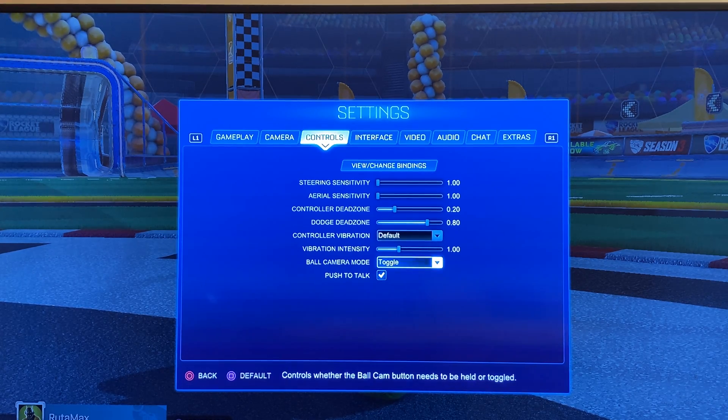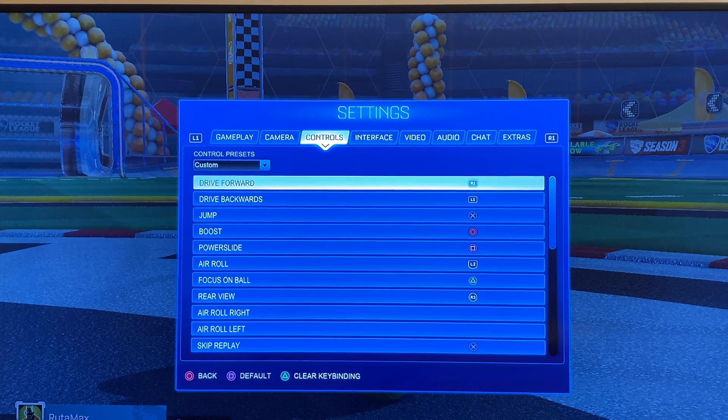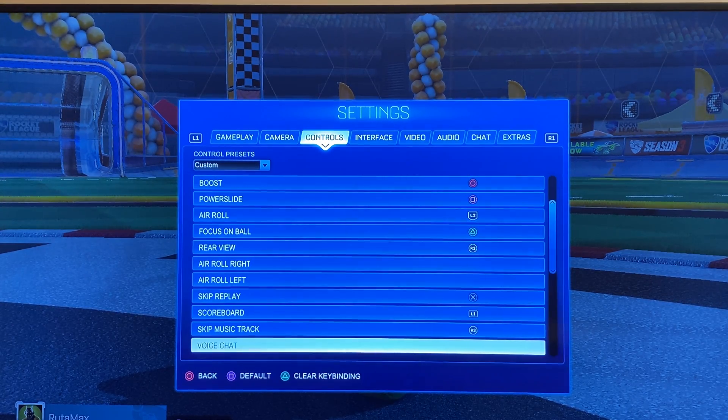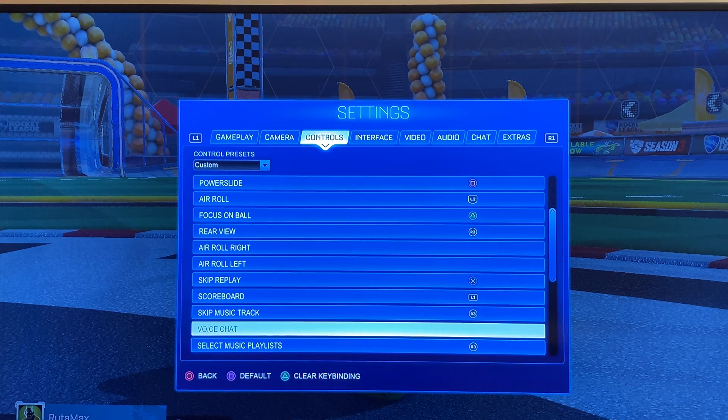If you want to use Push to Talk, you need to go to View and Change Bindings, and scroll all the way down until you see Voice Chat. Then select the button that you don't use, and select Push to Talk.